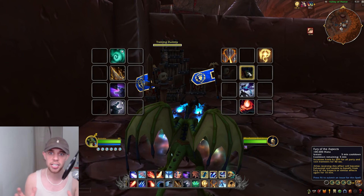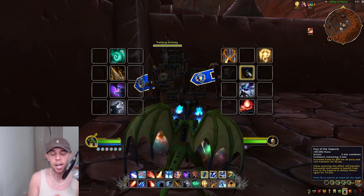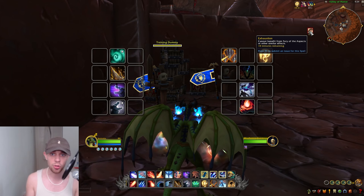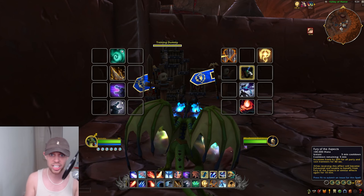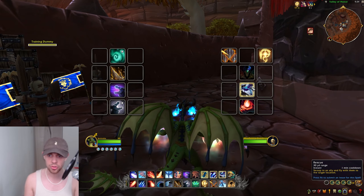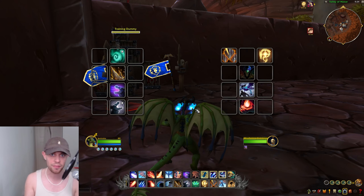We then have Fury of the Aspects — your Bloodlust or Heroism. This is going to increase the Haste of all party and raid members by 30% for 40 seconds, and is generally considered the biggest cooldown in the game. Other classes also have it. You can see I now have the exhaustion debuff. If a mage uses their version or a shaman uses their version, it does then mean that everyone has the debuff, and you can't use yours — it is shared between the entire raid group. We have Rescue, where you swoop to an ally and fly with them to a target location, rescuing them to wherever you choose.